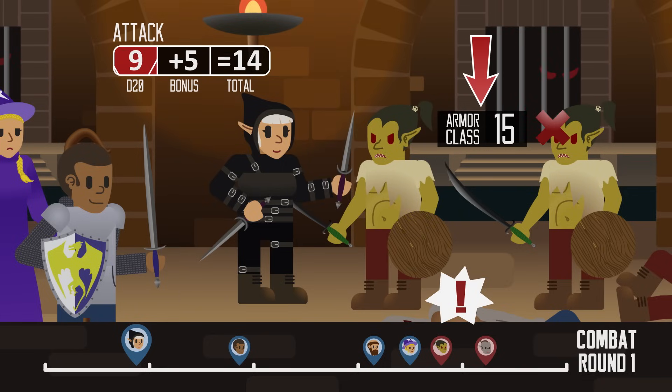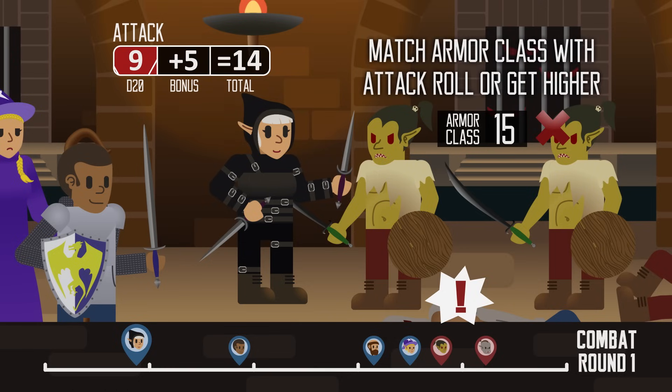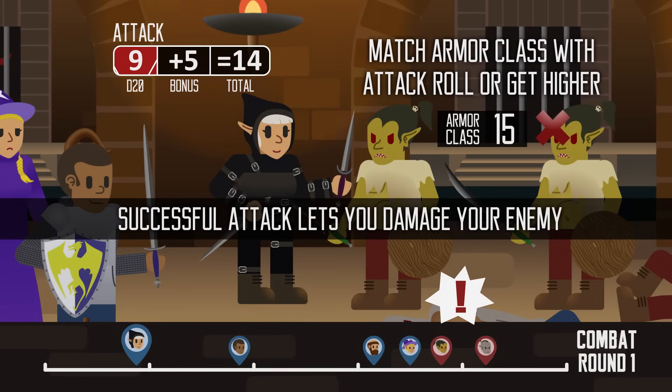Armor class is an abstract number which represents a creature's defensive capabilities derived from its armor, skill, and speed. To land a hit on a creature, you need to match that number with your attack roll or get higher. Once you hit a creature, you get to roll the damage dice to determine how much damage you have caused.